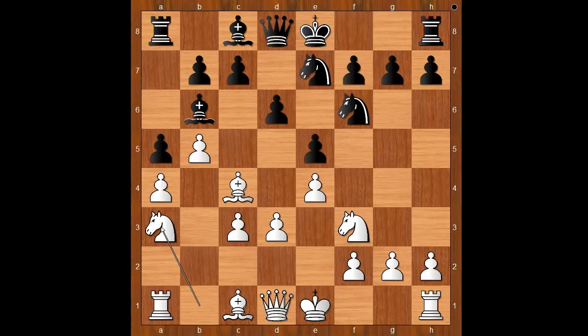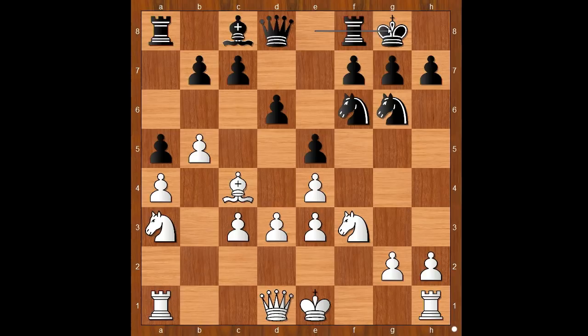Knight to e7, knight to a3, knight to g6, bishop to e3. Bishop takes bishop, pawn takes bishop, opening the f-file for the white rook and strengthening white's center.